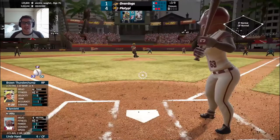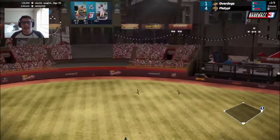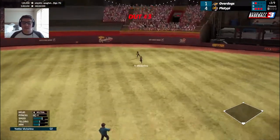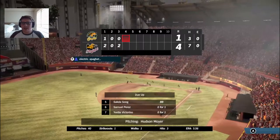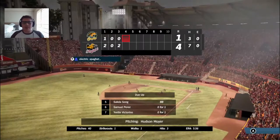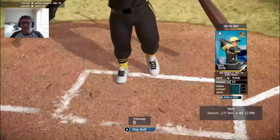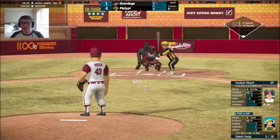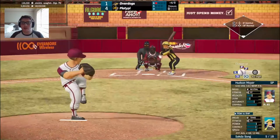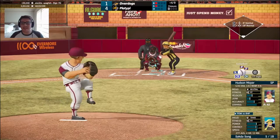Ball one to Linda Hand and she's going to pop it up — just missed it again. She is right on that curve but keeps getting under it. Still two runs for the Platypie despite a base running blunder, and they now lead 4-1. A 1-2-3 inning for Hudson Moyer in his last in the top of the third — he's settling in nicely.